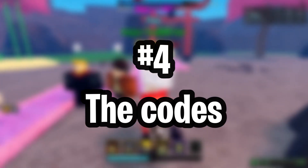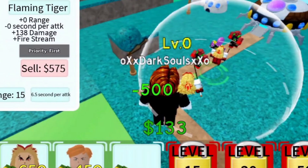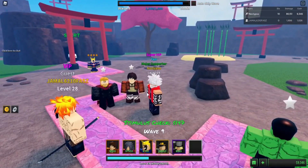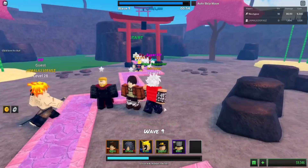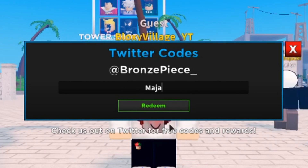Number four, let's get into the codes. The following codes that you can use on Ultimate Tower Defense work perfectly. To get gold, try the following codes: 100M visits, 60K likes, valentines day, 50K likes, 50M visits, anime, and marja.